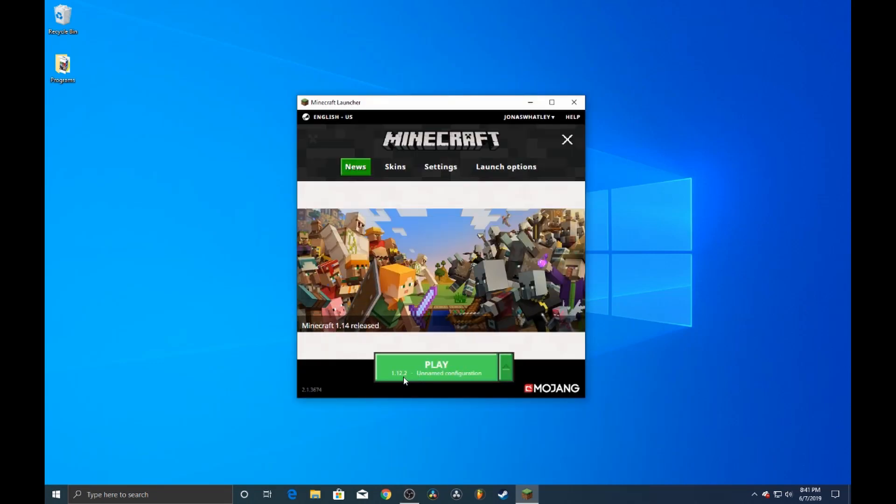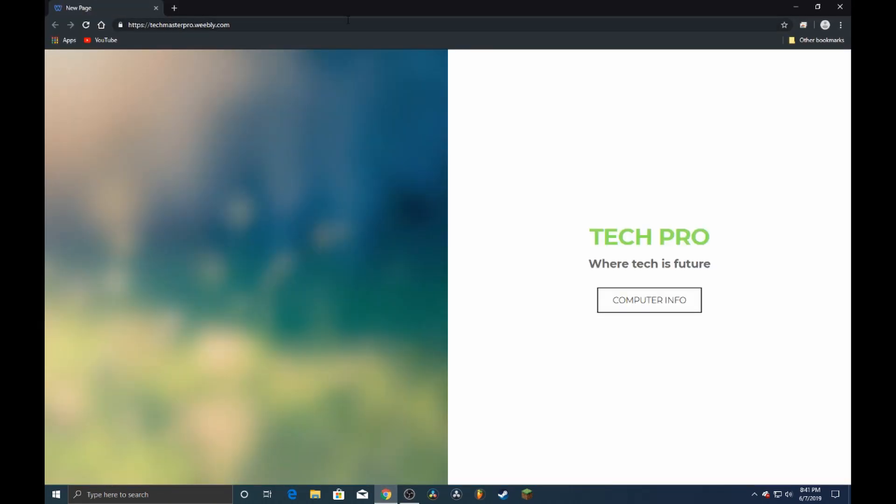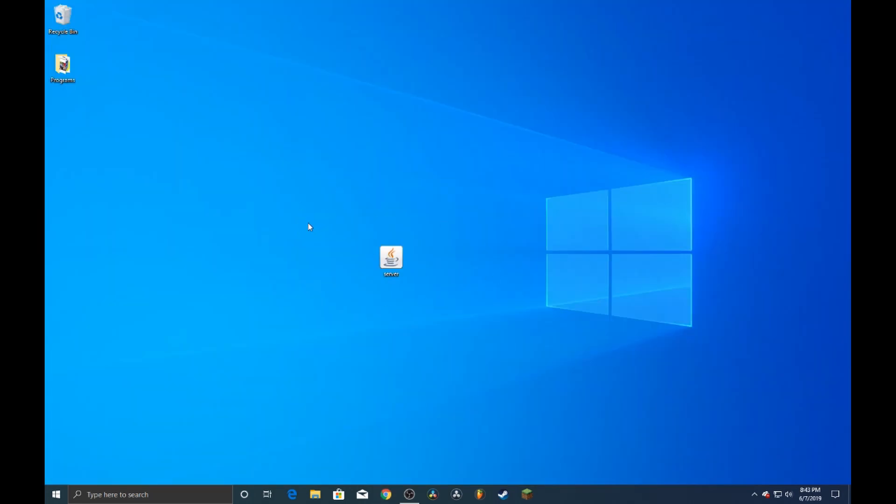Make sure you're running 1.12.2. We're going to go ahead and close out of the Minecraft launcher because we don't need that right now. We're going to have to download a file — it'll be linked in the description, so be sure to check that. I've gone ahead and downloaded the server file off of my website, so you can go check that out.